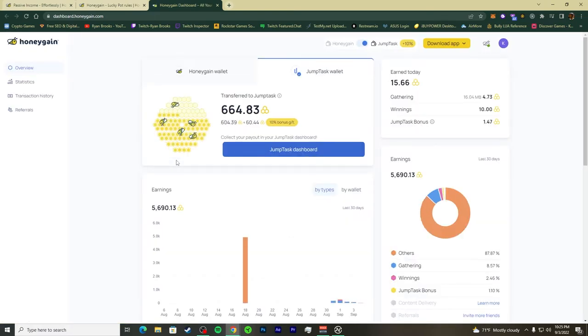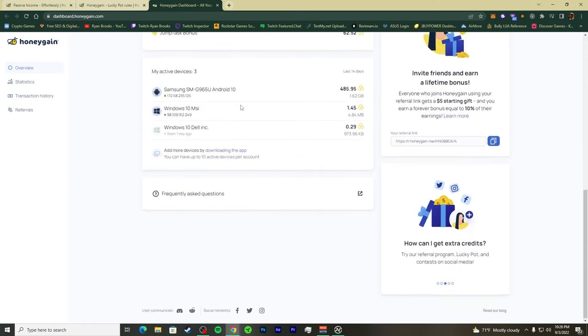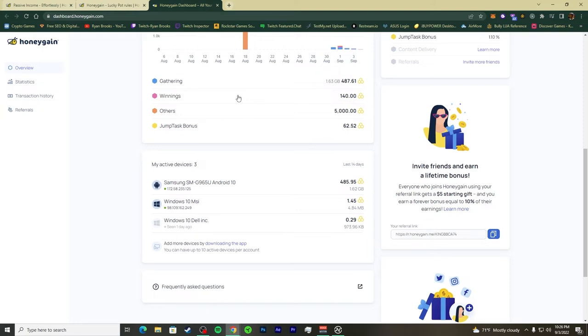I want you all to see some green — some real earnings. You can see it gets your IP. I don't show certain sensitive details, but the technology has grown a lot. You can see I'm gaining from HoneyGain — I'm selling, or rather giving, my data.